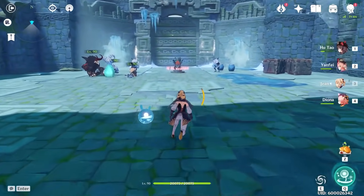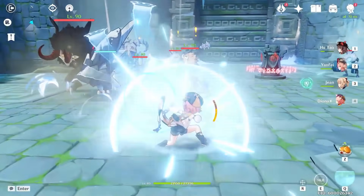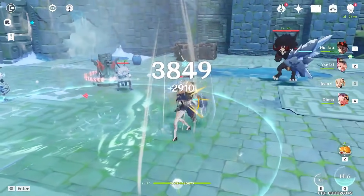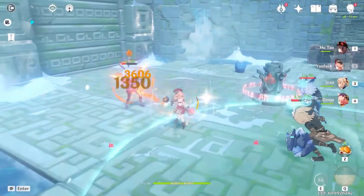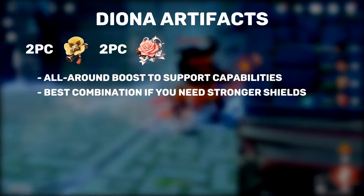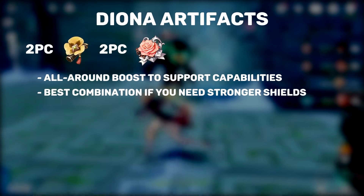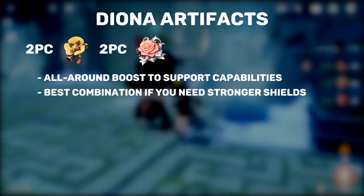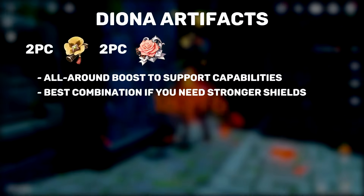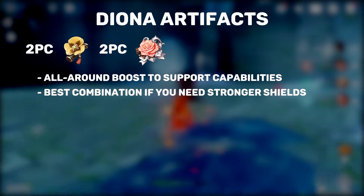Version 1.5 has introduced a new artifact set that Diona actually appreciates, so her artifact options have changed slightly since her release, but overall things are still very simple. Diona has no real best-in-slot artifact; what you run on her depends on what you need for your team. The first combination consists of the two-set Tenacity of the Millelith and the two-set Maiden's Beloved. You should choose this if you're looking for maximum shield strength and large heals, since all of Diona's support capabilities rely on HP scaling.